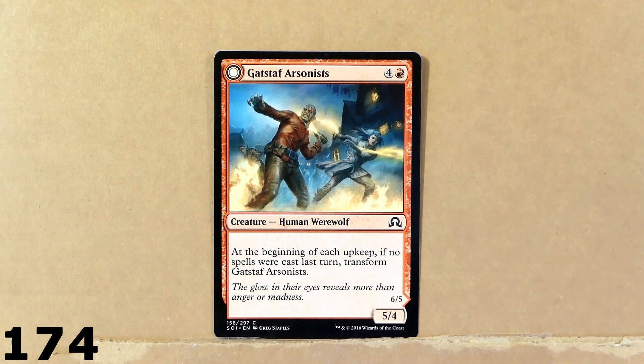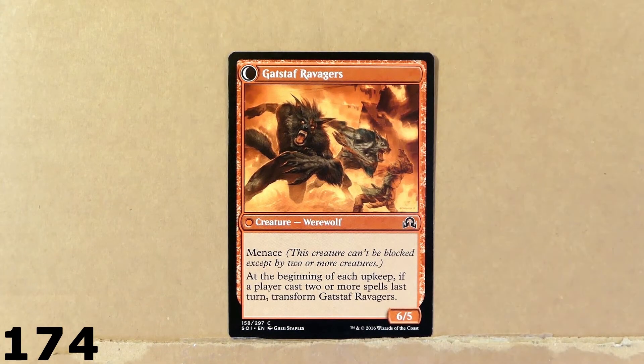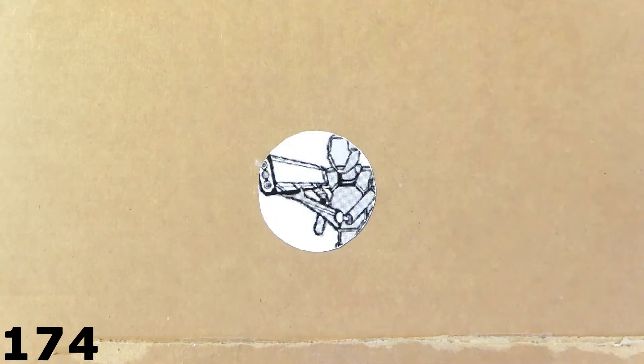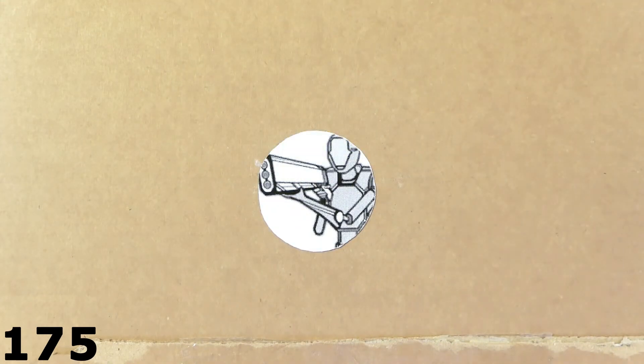Here we've got Gustav Arsonist — it's a werewolf. It turns into Gustav Ravagers. With Menace — six power, five toughness. The cost is five. Pretty okay. We've got another card here: this is Guava Hazid. And again the card is in Italian unfortunately. Got a bunch of cards here that are in Italian — we can't really talk about them.